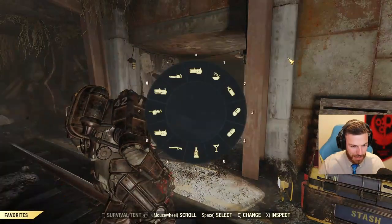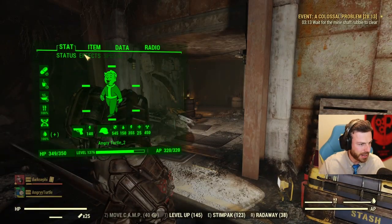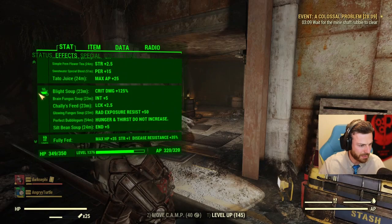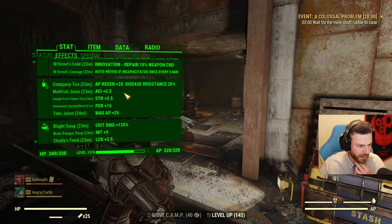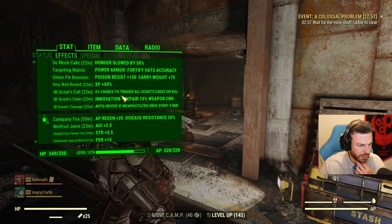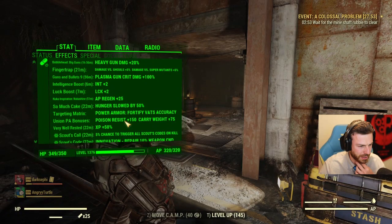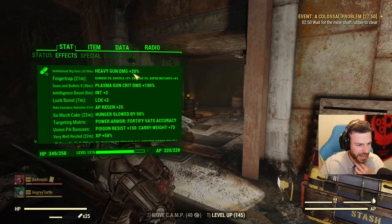To get maximum DPS, I have buffs running already, like a bobblehead, magazine, and consumables. Some endurance boosted, but important ones: Blight Soup — 125% crit damage. The bobblehead big gun — 20% damage overall. Guns and Bullets 9 — plasma gun crit damage, 100% bonus.